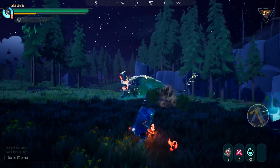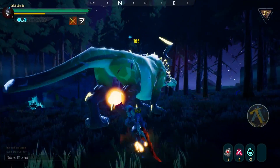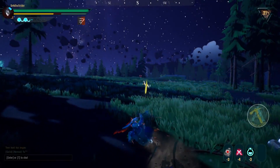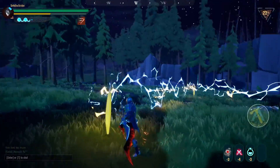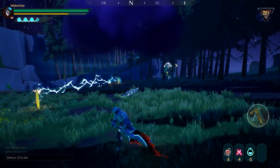Similar to Embermane, he has a headbutt ability which you can simply sprint out of or roll towards his back legs to evade. He also does a stomp ability, which is probably the easiest one in the game to notice and evade, since it has a small hit radius around his front legs. You only need to stay near his back legs and you are as safe as it gets.